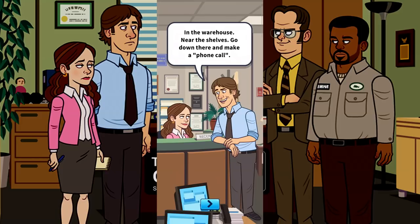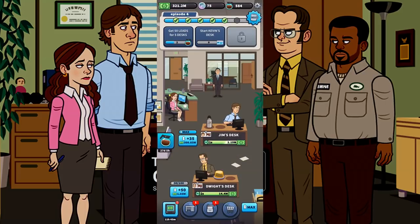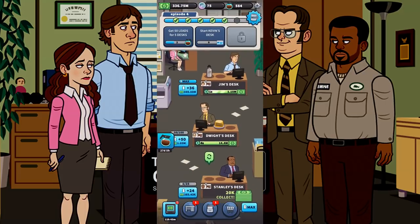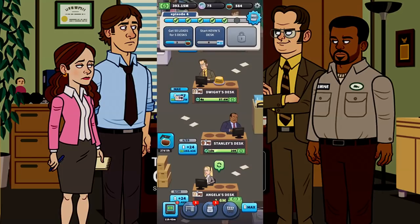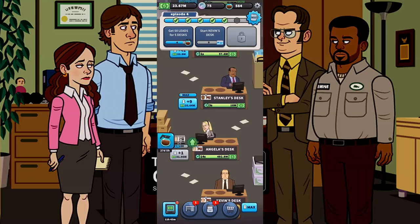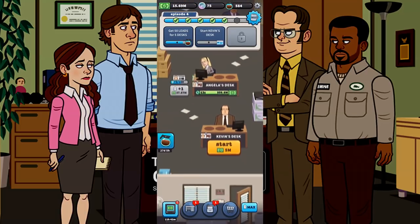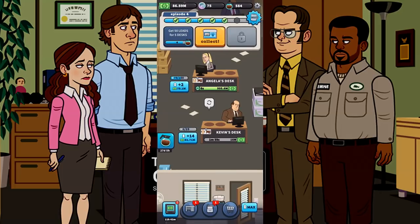Dwight is in a box in the warehouse near the shelves spying. Jim made a fake phone call and Dwight totally bought it. Jim has convinced Dwight he needs to go to Stanford to spy on the other branch and dye his hair to go undercover. Jim's desk is maxed, Dwight's desk is maxed. Let's automate Stanley — he's maxed out as well. Angela is automated too. You have to get those double ad actions.